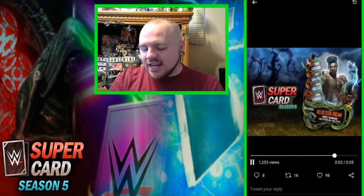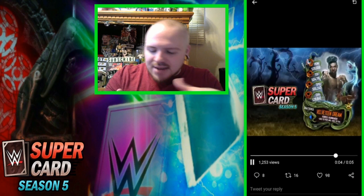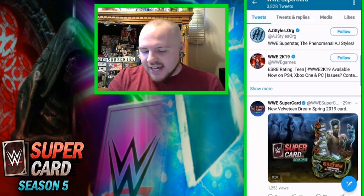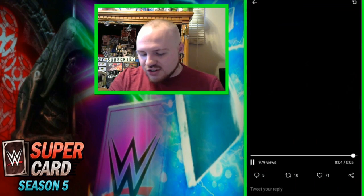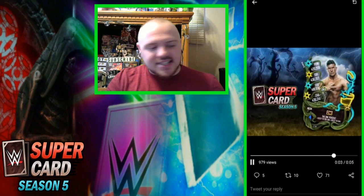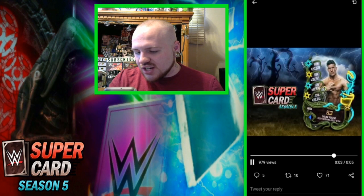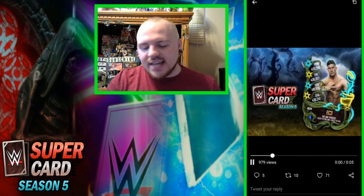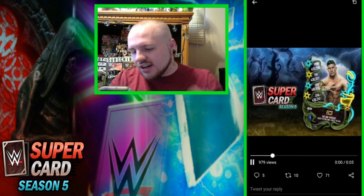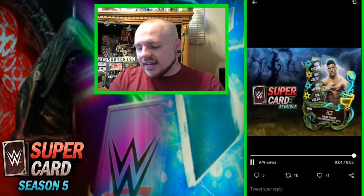Up next we got a Shattered Velveteen Dream — another pro animation. The image is kind of bland, but I do like the pro animation. Then we got EC3, which is actually a cool image — I like the pose he's doing. That's a Neon card. This one mainly has heavy rain coming down, maybe a little bit of lightning flashing, but no actual lightning going through it like the Shattered cards.